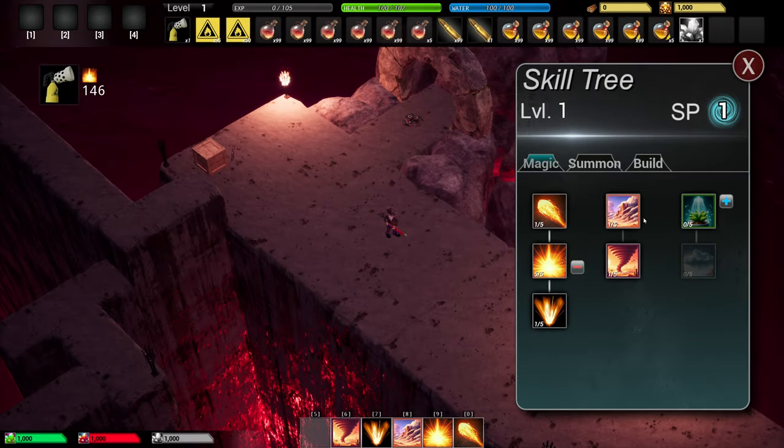So we go to our skill tree, we see we have all these spells here. I still have these last two water spells to work on, but I have the rest of these finished.